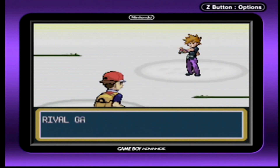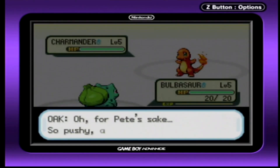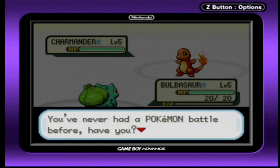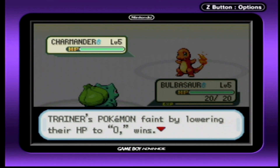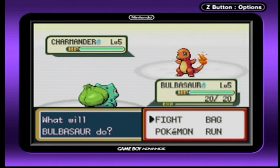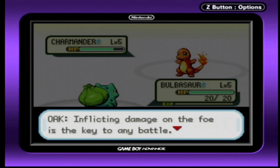Alright, bring it on! Go, Bulbasaur! For Pete's sake, it's pushy as always! Donnie, you've never had a Pokémon battle before, have you? I haven't. Can you please explain to me what's going on here? Pokémon battles — trainers pit their Pokémon against each other. The trainer that makes the other Pokémon faint by lowering their HP to zero wins! Rather than just talking about it, you should learn from experience. Try battling and see for yourself! Bulbasaur, use Tackle! Dealing damage is the key to any battle!